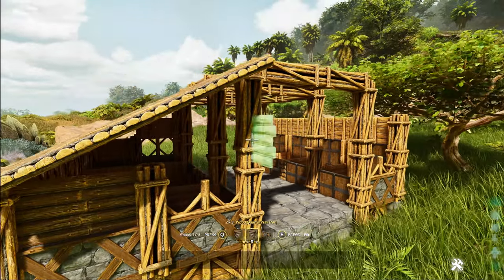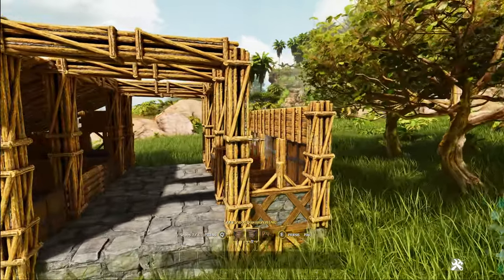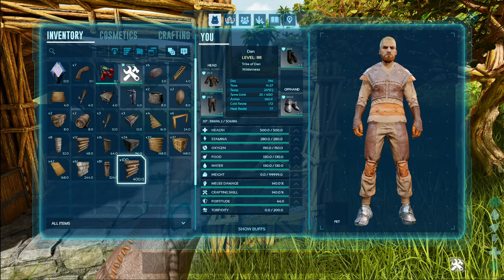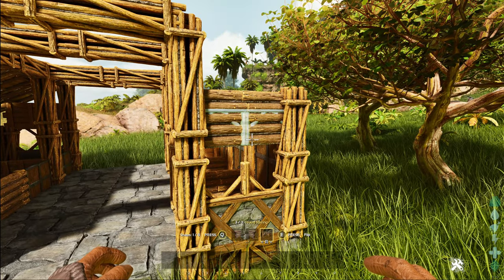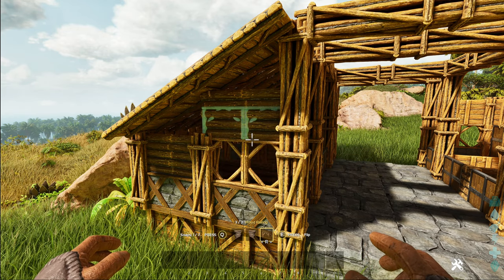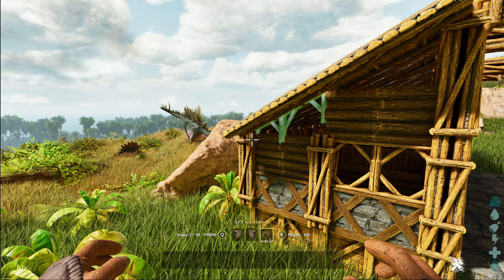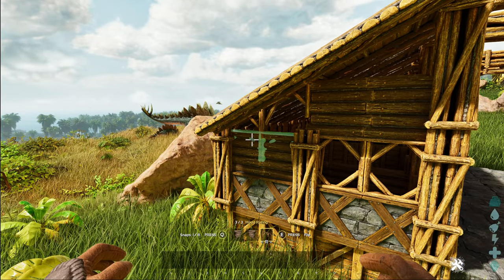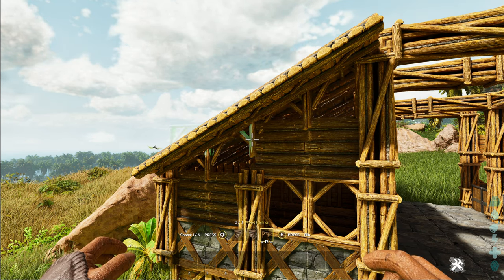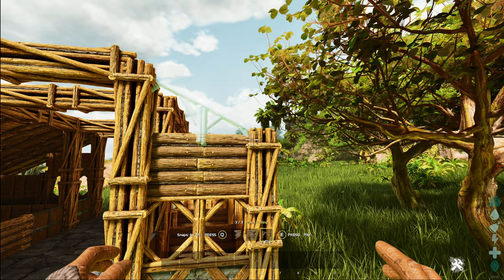Grab your quarter wall, select the pillar for a snap point — no need to flip it on this side, it goes straight to the normal wood effect. Same again on this side as well. Grab your railing, get the lower snap point and place it. Then aim for the outermost pillar and cycle through to get the angled-up railing that fits in the gap nicely. Then aim for the railing and press Q again to get another upward angled railing which fills the upper gap. Do the same thing on the other side.